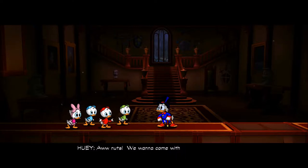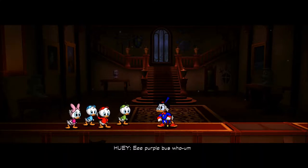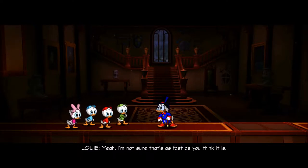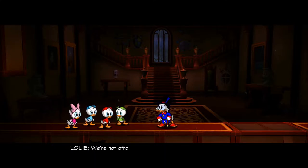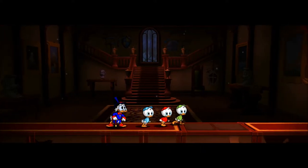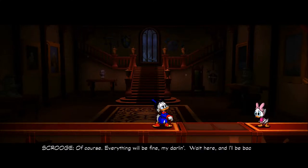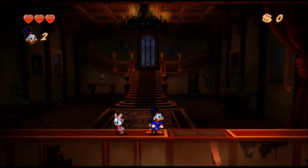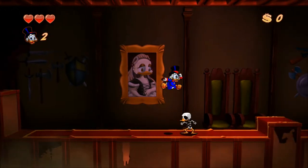We want to come with you, Uncle Scrooge! Don't worry - I'll be back with the coin before you can say e pluribus unum. Besides, why should we have to stay here just because Webby's a big chicken? Webby runs off, and then the nephews follow. Scrooge, wouldn't it be safer to actually take Webby with you instead of leaving her in an abandoned, creepy old manor?